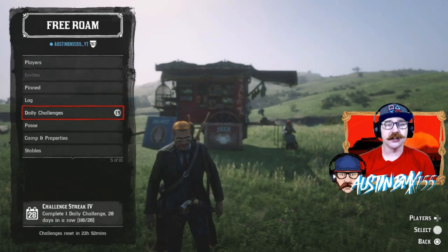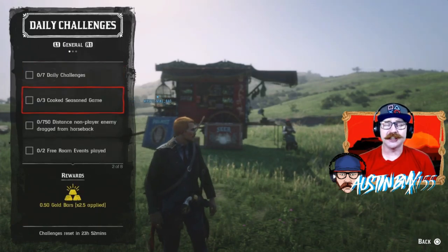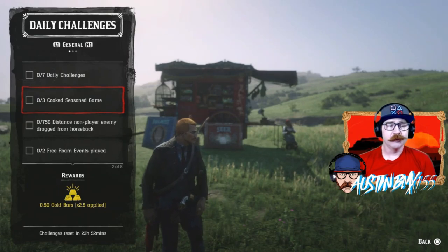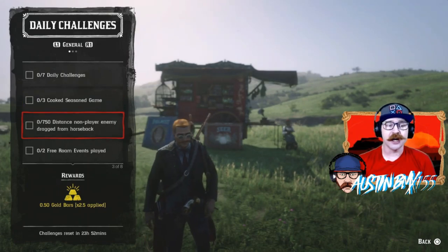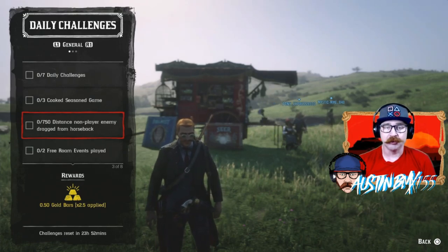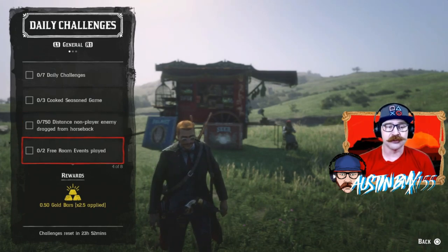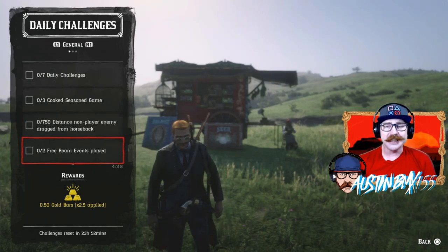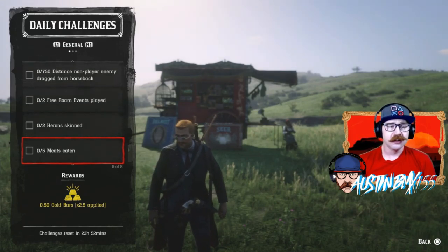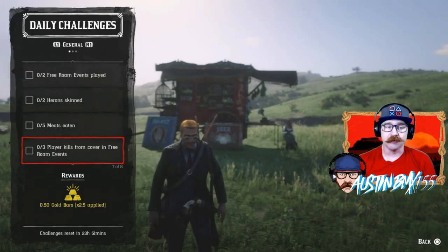Looking at daily challenges today, they look like they're pretty easy, actually. We have Cooked Season Game — usually I get that from rabbits, should be pretty easy. We also have Distanced Non-Player Enemy Drag from Horseback. We did test it out and it looks like it doesn't work with an actual player, so it's going to have to be a non-player enemy. We have Free Roam Events Played times two, Heron Skinned, Meats Eden, and Player Kills from Cover in those Free Roam Events.